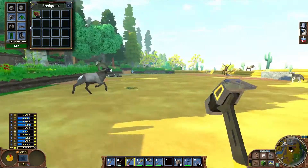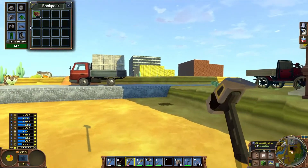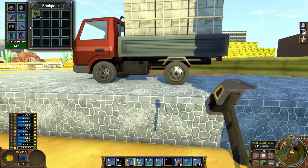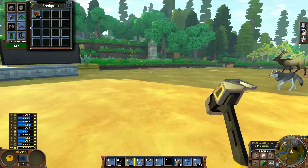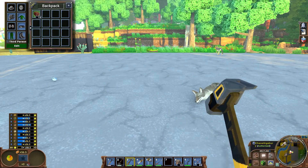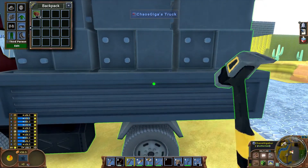I'm going to go ahead and fill in this entire floor and then move on into the steel. What is it called again? I can't even remember. But I'll come right back when I'm ready to do that. Alright, so now I've got all of the floor put in. This is, by the way, a 50 by 25 building. So now I'm going to grab the flat steel.